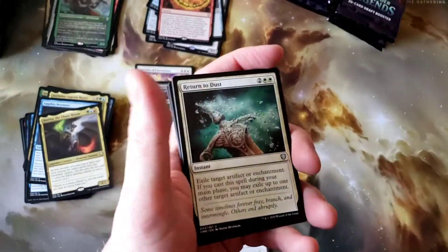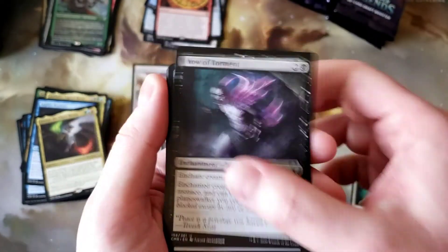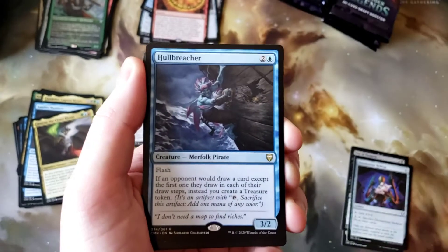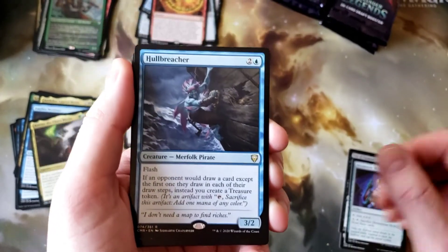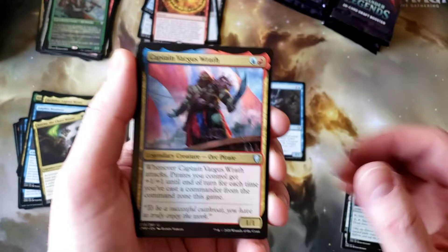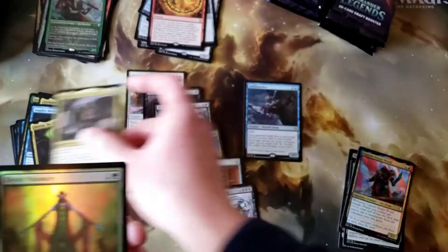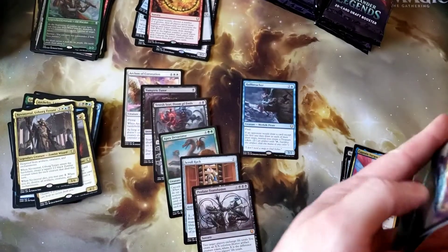Commander Spear, Return to Dust, Vow of Torment, Dreamstone Hedron, Hall Breacher — awesome! I'm not even going to put that in the good rares, I'm going to put that with the Mythics. Captain Vargas and Nevinyrral — neat, really cool. And an Elvish Visionary for the Foil Common.